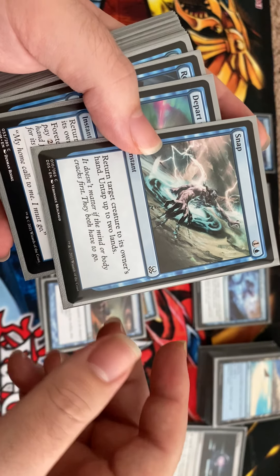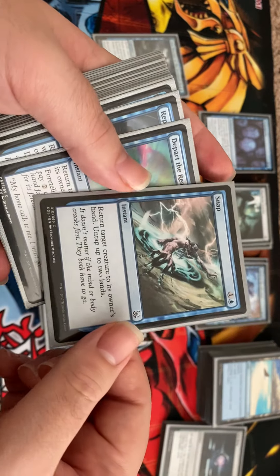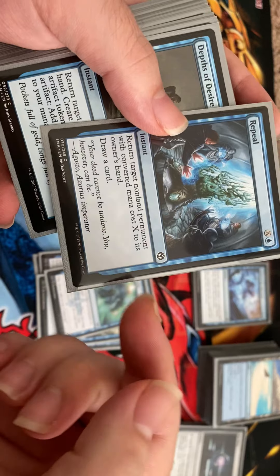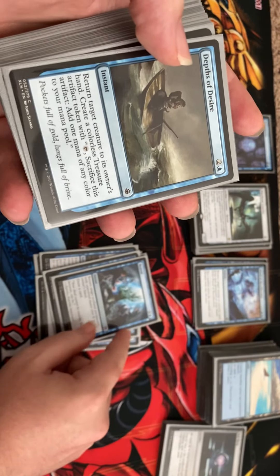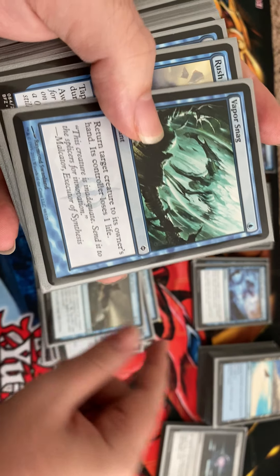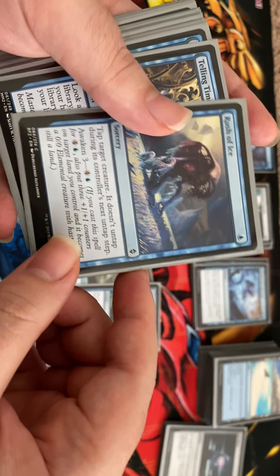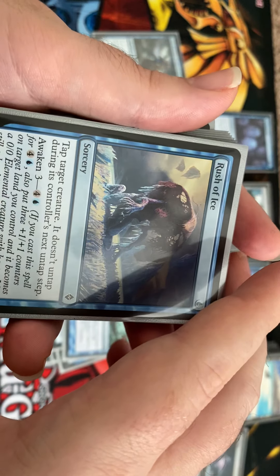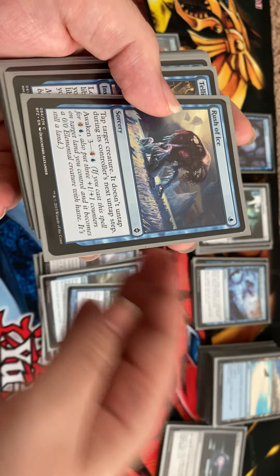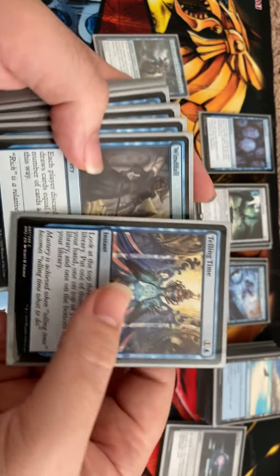Unsummon is the classic return a creature to hand. Snap is really interesting — it returns two different things for free, and we can generate mana using something like Guildless Commons that taps for two. Depart the Realm hits non-land permanents and draws a card. Depths of Desire costs three but gives a treasure. Vapor Snag can burn opponents or return our own, and it taps a creature so it misses two different combats — very nice even though it isn't removing it.